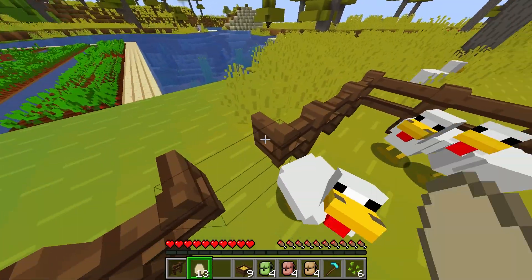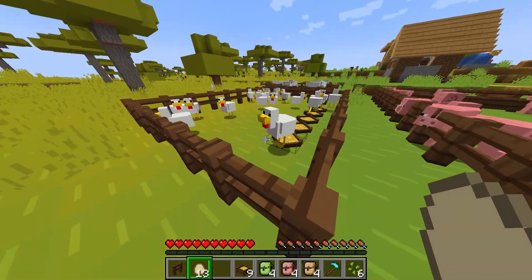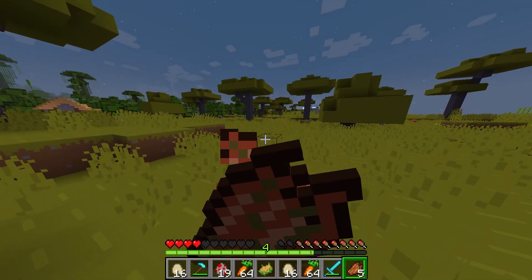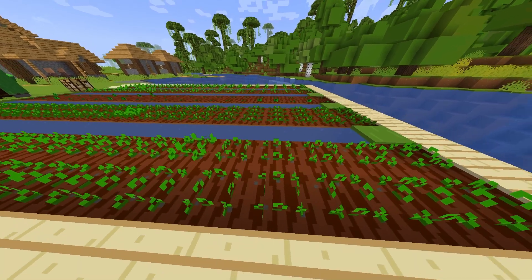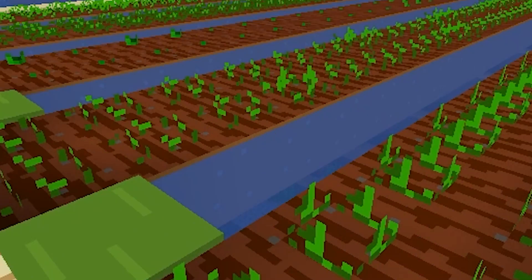Food is obviously a necessity in the world of Minecraft, giving you the energy that you need to explore the world, but how you get this food is up to you. Whether you eat farm-fresh food or rotten flesh, there are plenty of ways to sustain yourself — except spider eyes. Don't eat those. At the end of the day, farming is the easiest and most steady way to make food, but it's so slow.